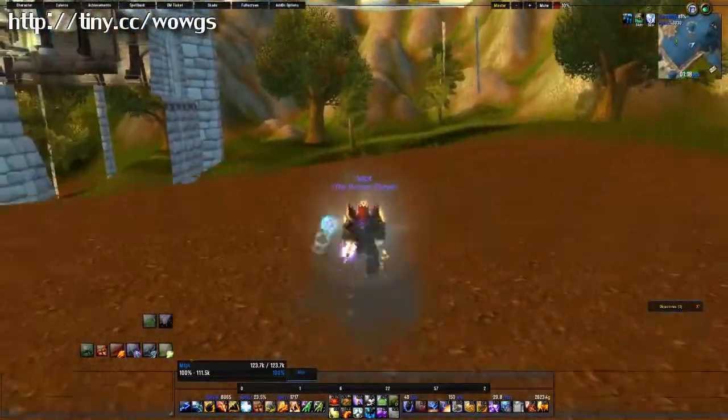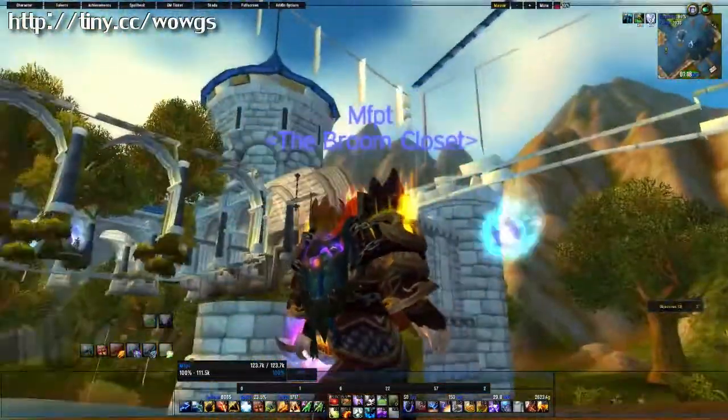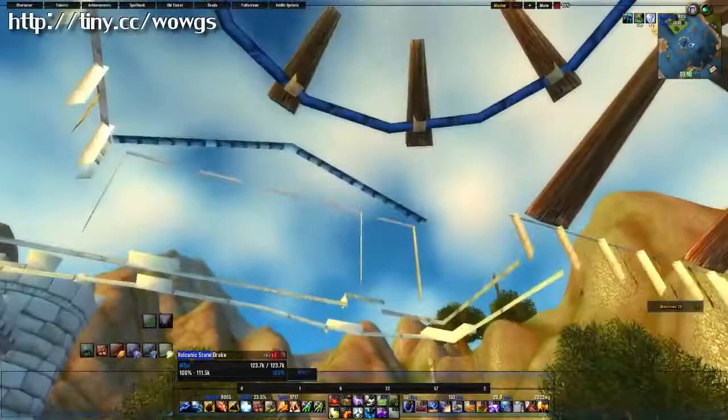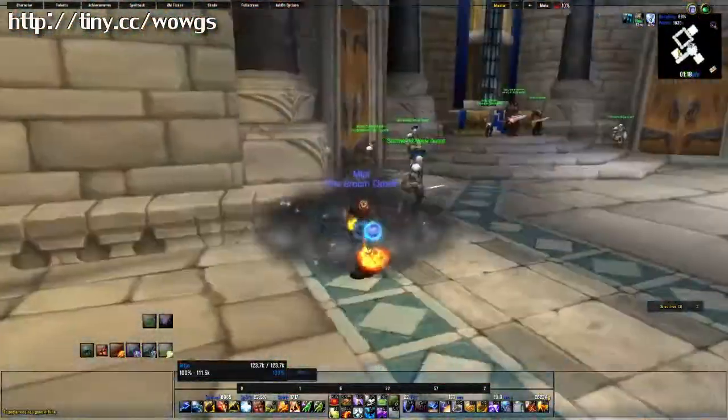Once you dismount, you are completely under the Stormwind Castle, and you can see through it in all directions. It's kind of cool — you can walk through any of these walls, you can mount up again. I believe the throne room is right above me, and I pop up in the throne room.